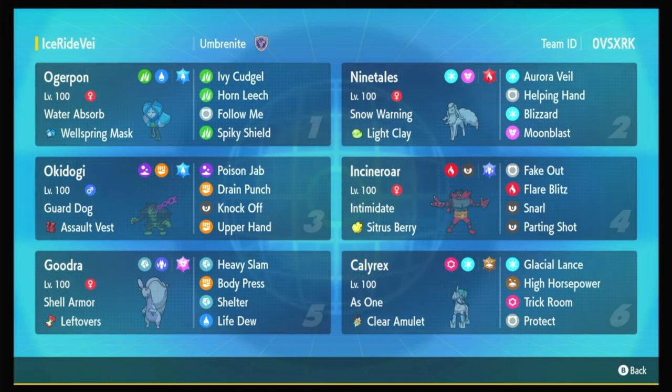This Calyrex is holding a Clear Amulet — that's the only item I will ever recommend on this. Incineroar is going to be everywhere in Regulation G. It has Terra Ground High Horsepower, which is probably the best coverage move you're going to get, since Ice and Ground hits pretty much unresisted coverage, except Bronzong. It sets its own Trick Room and then just Protect in the last slot. They went with Terra Ground to get more damage off the High Horsepower, because Incineroar can pretty easily live a High Horsepower even with your Clear Amulet blocking the Intimidate.